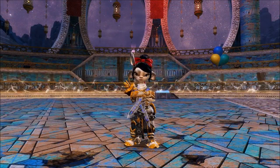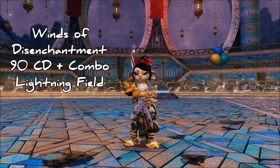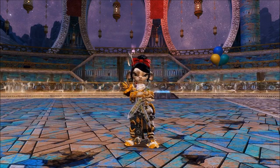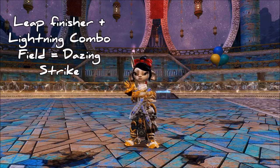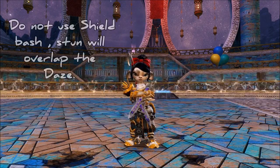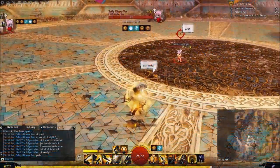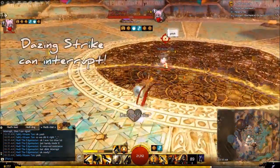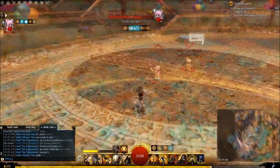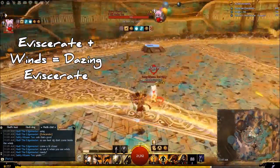In this next clip we're going to talk about the elite for spellbreaker, which is Winds of Disenchantment. I see this skill not being used as effectively as it should be, and I'm going to show you how. Make use of your leap finishers such as breaching strike and aura slicer for leap finishes, but do not use shield bash. You can also use eviscerate, which is a leap finisher and will cause an interrupt.